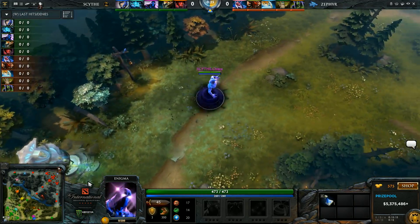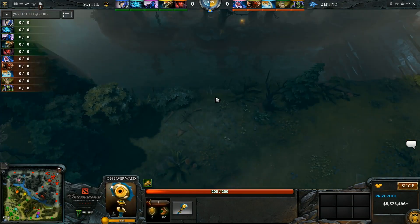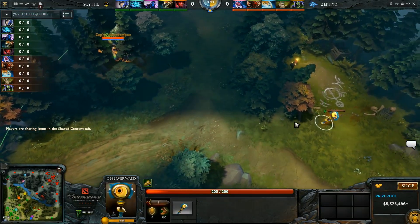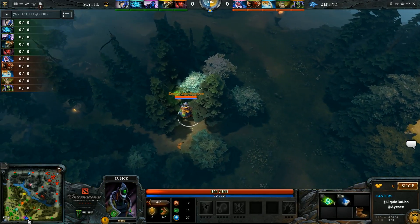Offlane sexy Bambo Rubik. Bambo actually changed his ward spot. Last game he had the ward all the way on the right side next to the medium camp, and this game he put the ward to block Enigma's big camp. So a bit changed up, and he's hiding here — typical Bambo spot. One of those Bambo slash demon spots, hiding in the trees.